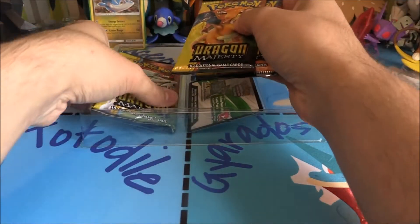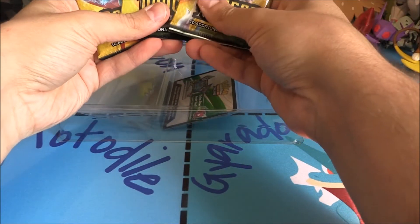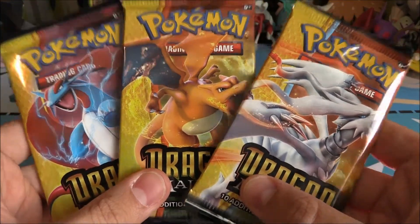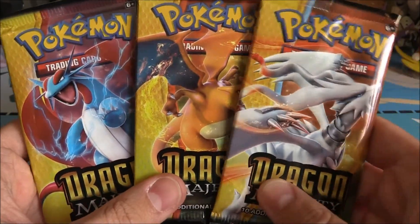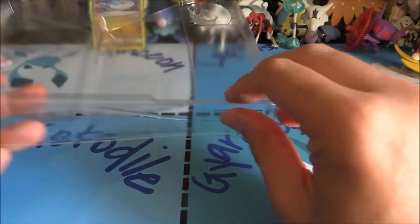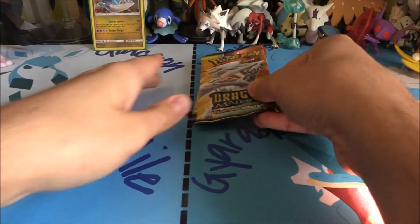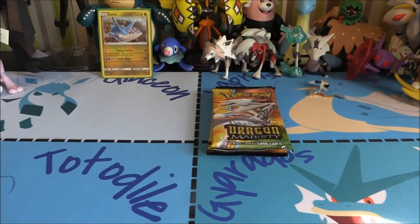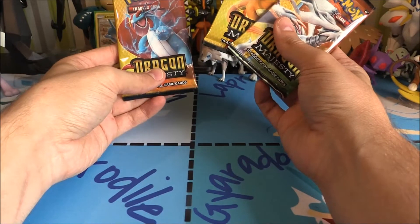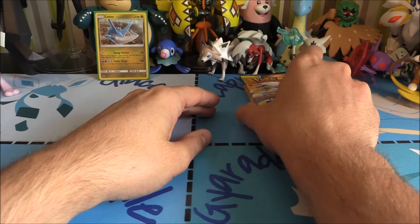Of course, we do have our three packs of Dragon Majesty — I cannot wait to open these up. We've got three of the four different artworks here. They all sort of feature dragon types, which is why it's called Dragon Majesty. There's also a code card, which will unlock probably all of this. We've got our three packs: I'm going to do the Salamence pack last, Charizard in the middle, and Reshiram at the front.